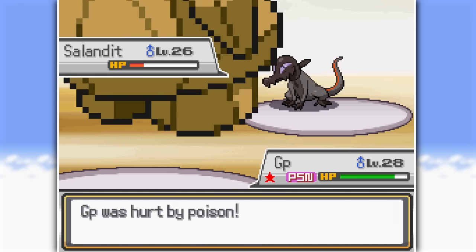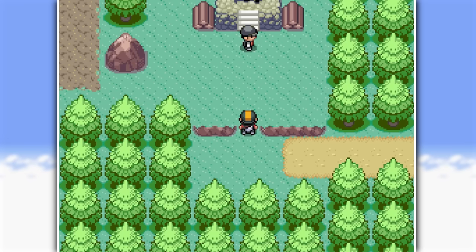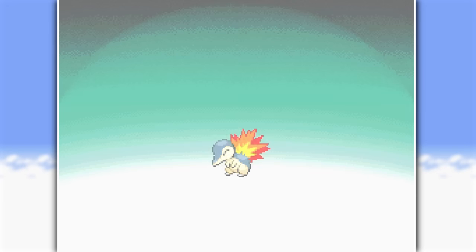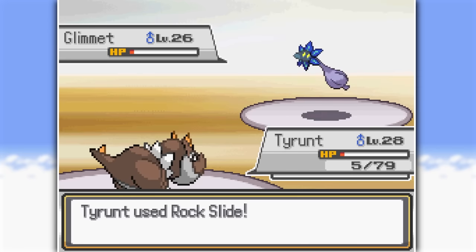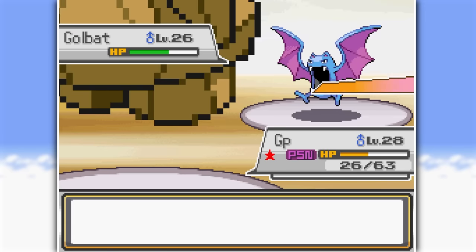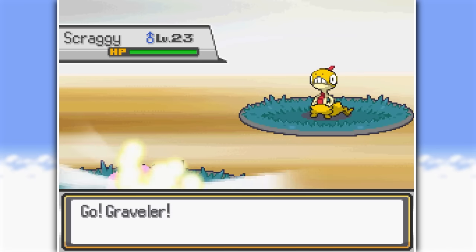Every time you complete a boss battle, you get a new objective telling you where to go, and our next destination is Azalea Town. Only this time there's no Kurt the Pokéball maker falling into a well — we have to take on the Slowpoke Well all by ourselves, with a little help from a Cyndaquil we just got out of an egg. We rush in before Team Rocket can cut off all the Slowpoke tails and battle admin Proton. He leads with Glimmet, which gets eaten up by my Tyrant but sets up Toxic Spikes with Toxic Debris. Frogadier Water Pulses the next Pokémon, Nosepass handles Golbat, and Alolan Grimer gets flamed out of here. The rocket is gone.